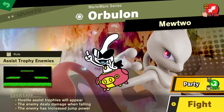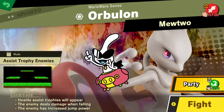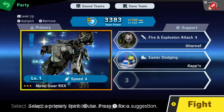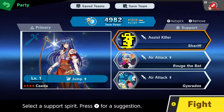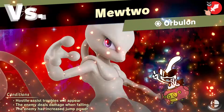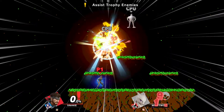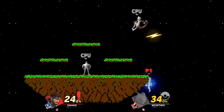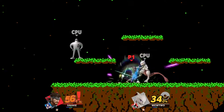Orbulon - I have no clue who this is, but he's being played by me too. Hostile assist trophies will appear, the enemy deals damage when falling, enemy has increased jump power. I'll take increased jump power I suppose. The Sheriff is already helping me out - assist killers help me beat the hostile assist trophies. Batman versus Superman ultimate edition - very good, I approve.